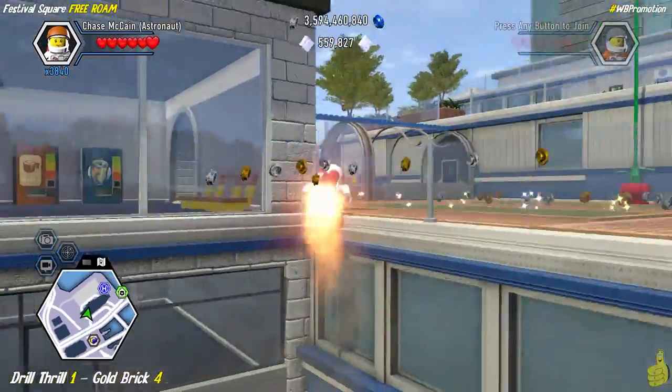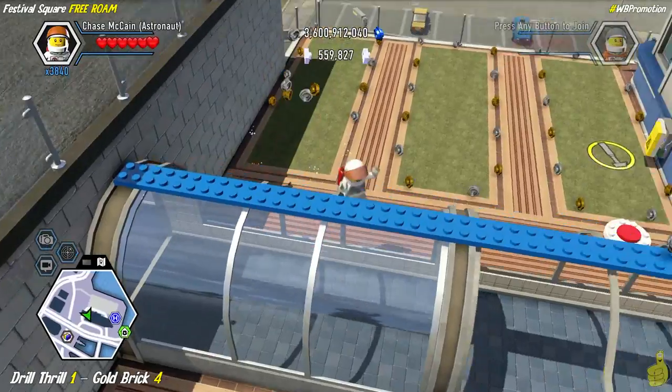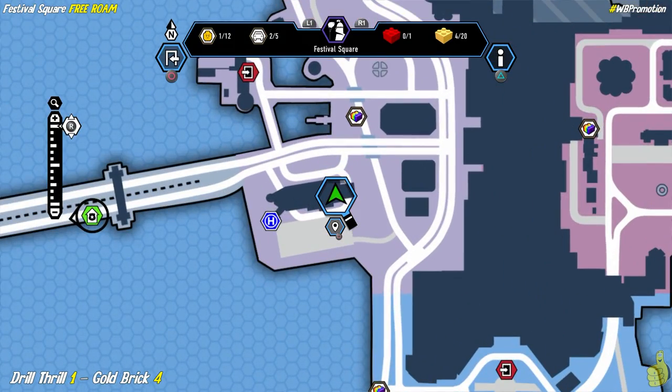You guys probably remember this little area from the story — this was one of the last levels and you had to go through that little garage area through that door, which led you up in an elevator upstairs. We're going to skip that though. You can see the jetpack does the job just fine to get us up here.